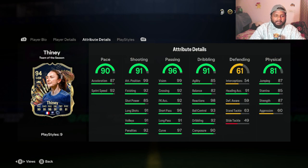If she had better short part it would be insane because short part and curve go really well together. She has 92 sprint speed - her acceleration is a bit slow but sprint speed is decent, which is fine for a center attacking mid. Under dribbling she has 98 reaction, 93 ball control, and 92 dribbling. We'll check all these stats in game.